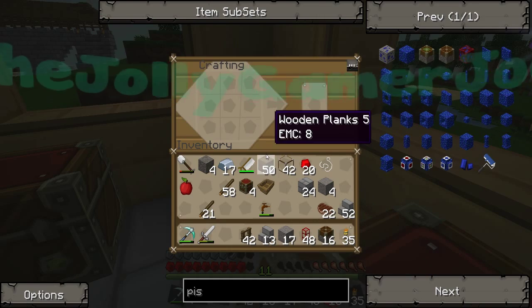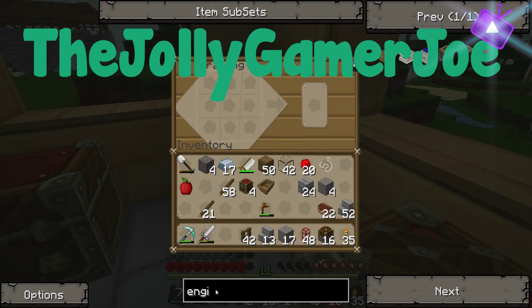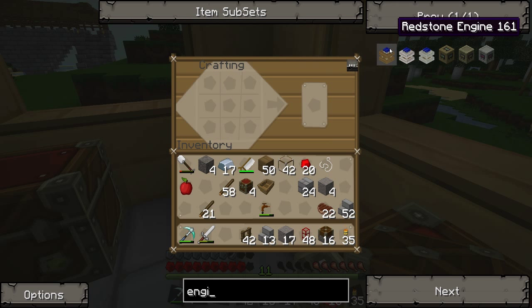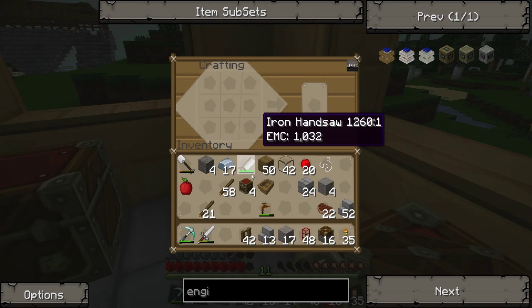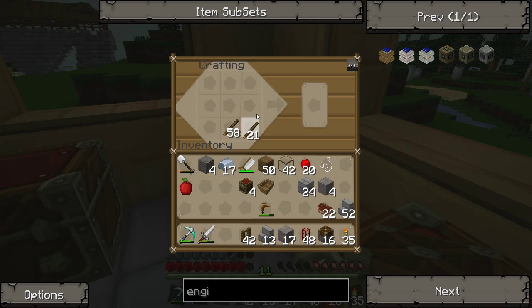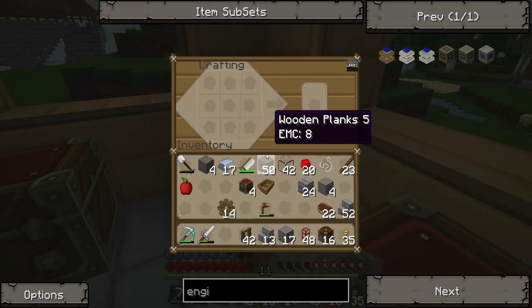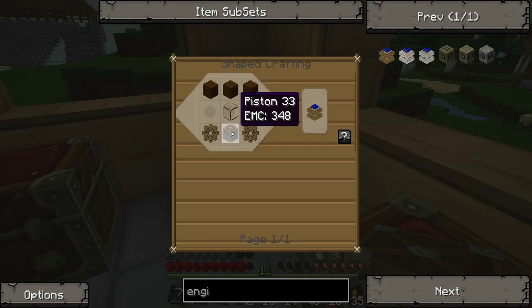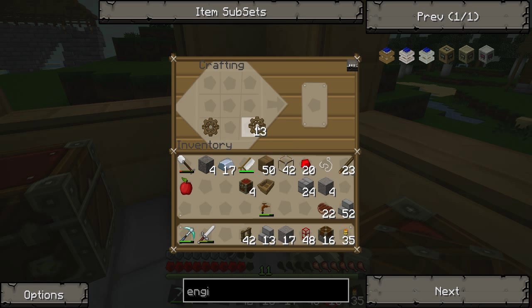16 pistons. Fantastic. So now we can make engines. We need probably about six redstone engines, so we need loads of wooden gears. Way too many but that's fine. What else do we need? Glass and wood. So we can build them now.